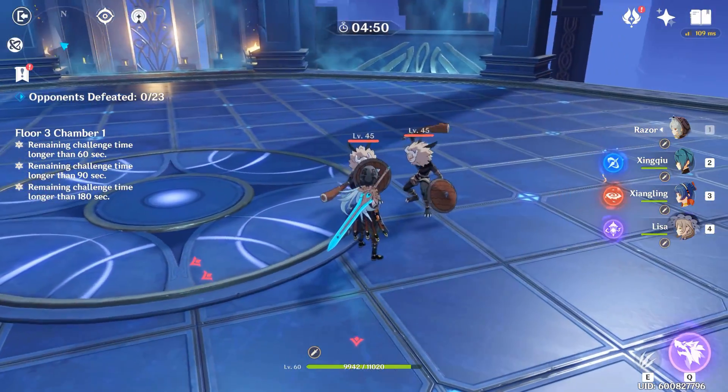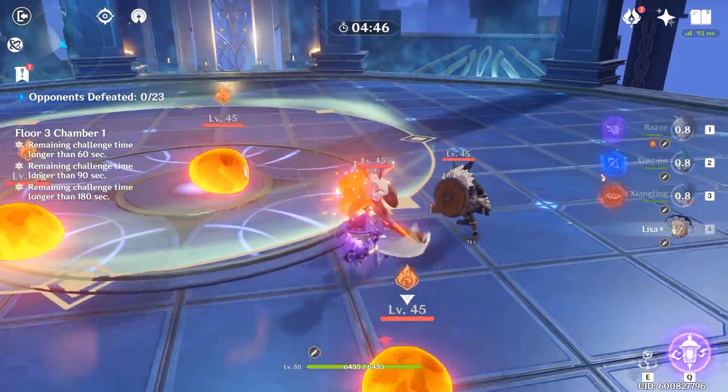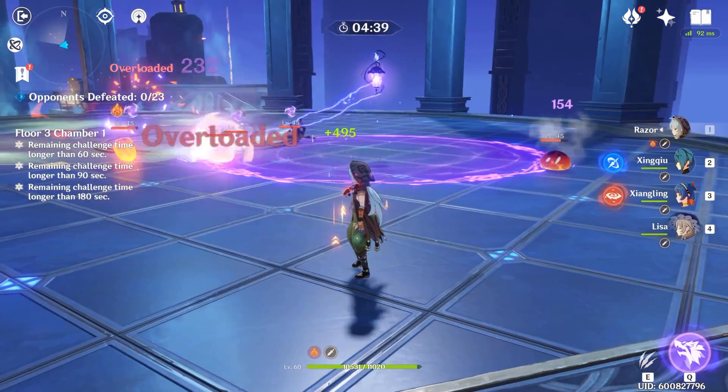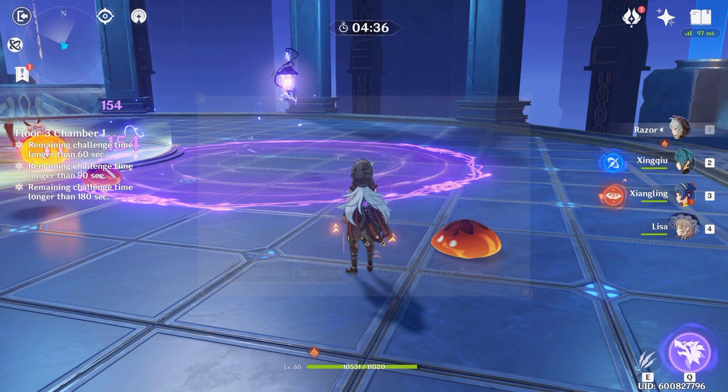Let's take some damage here. Okay, we've taken a bit of damage and then we're going to use Lisa to heal it. Okay so this is the ult and you can see Razor is now healing for 495 per tick, which is pretty cool. Let's exit here and see what's going on. Some of you have probably already guessed how we're doing this — we're healing by using the Prototype Malice.